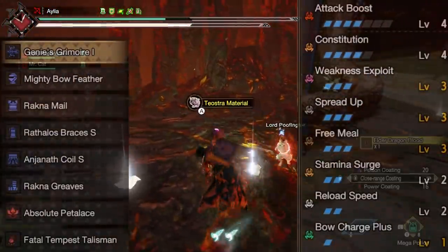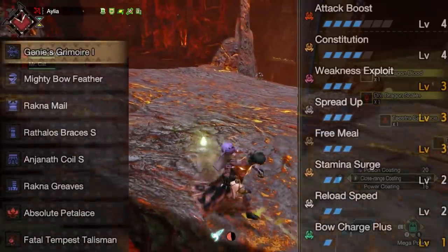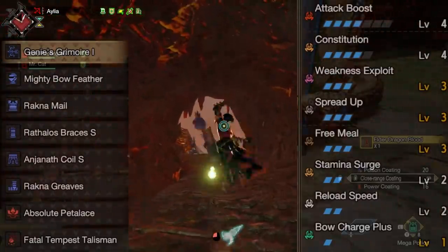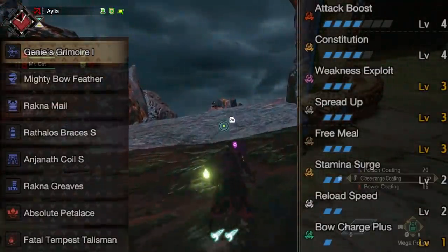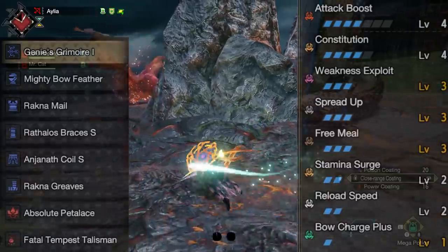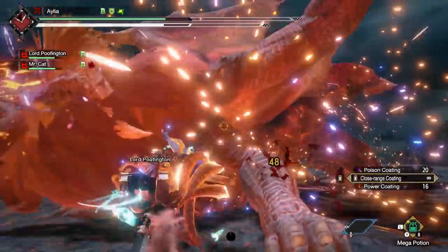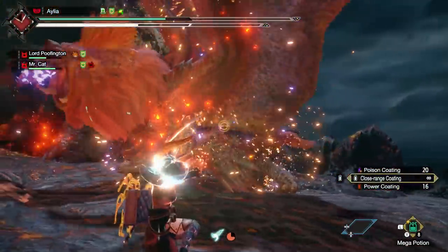It's very solid: we have Constitution 4, Stamina Surge 2, 50% affinity thanks to Weakness Exploit, and Attack Boost at the sweet spot of level 4 for the percentage boost. There are a few little bonus skills to really make it sing. There are so many one-slots that I've put in Free Meal, because with the bow it lets us use our dash juice for longer with a 45% chance not to actually consume it. Reload Speed is great so you don't have to deal with the animation to put on coatings. The really nice thing about this set is it has one free two-slot for whatever you want — I've used it on a single rank of Evade Extender, because dodge bolt without Evade Extender is really underwhelming. You only need the one rank, but it really does make a difference.